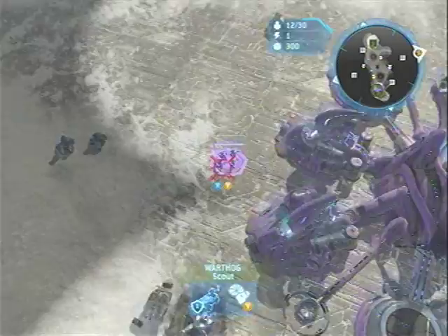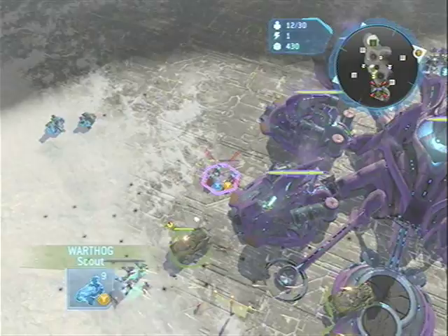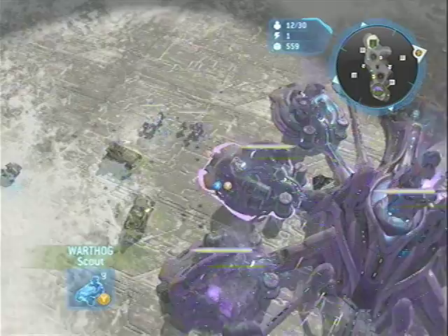He started building some units from the center of his base and he's building a hall. The Y ability for the Warthogs is the Ram — it works really well against Infantry but it also takes down their health. I'd recommend having one or two Warthogs on the outside use it, but not all your Warthogs at once against a huge Iron Reef Infantry, since it takes down their health pretty quick.